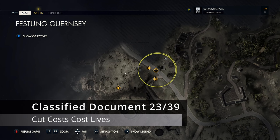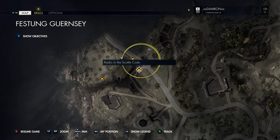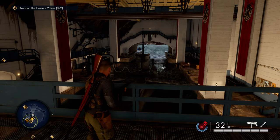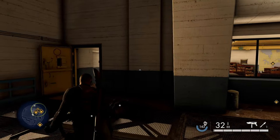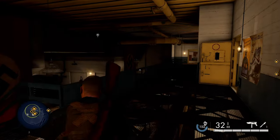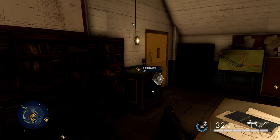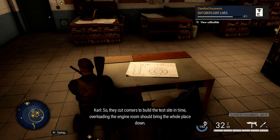Head into the bunker itself — there are multiple ways to complete the main objective, including radioing in the scuttle code. Head toward the u-boat and find the war room behind it, which will have officers to deal with. To the left of that is a small hallway to the other side. Take a right and follow the catwalk down into the room where the optional objective indicator is. Across from the safe on the desk is our next classified document.